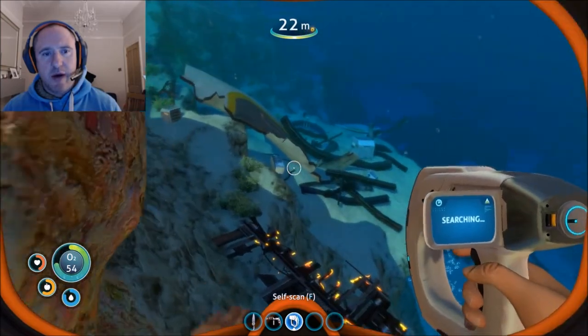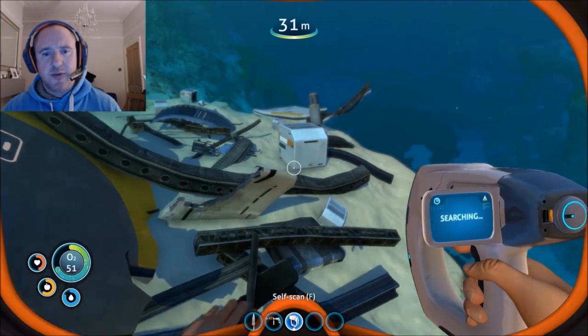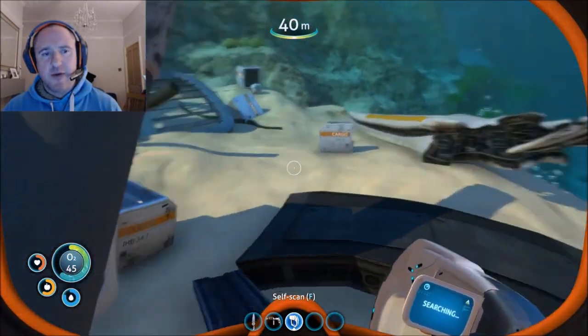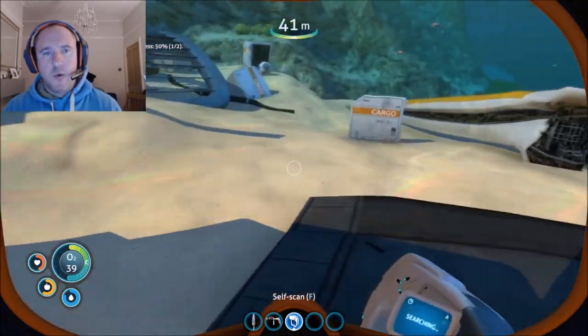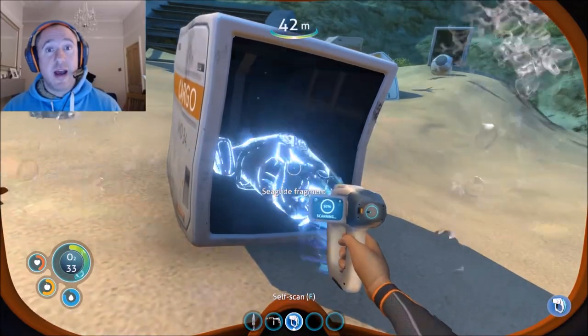Here we go - part of the wreckage. Don't venture too far out; we don't need to at this point. Look in these cargo boxes here - sea glider fragment number one, and that's one of two. And there we have it!